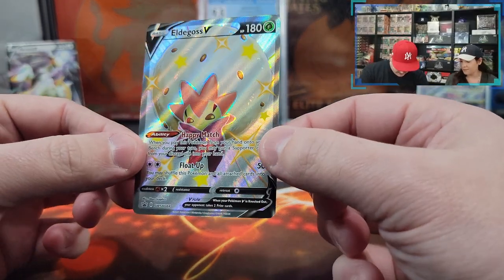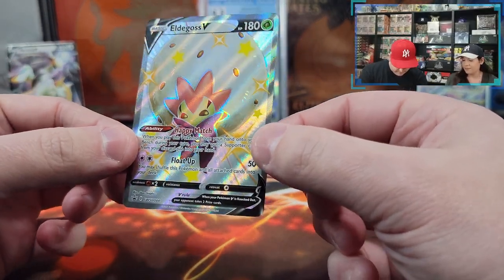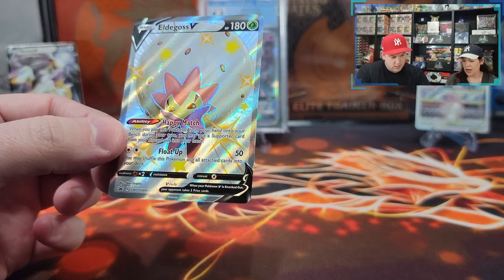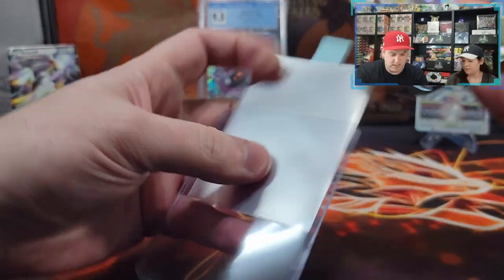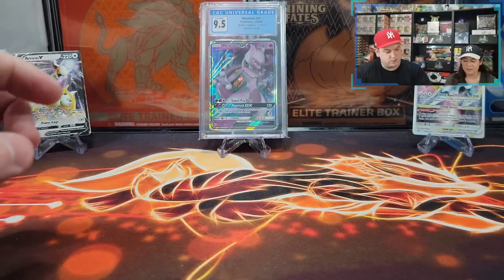So this tin came with this LDGoss V — very nice shiny promo card — and six Shining Fates packs. Let me wrap this up and we'll just kind of do it real quick, then let's jump into the packs.